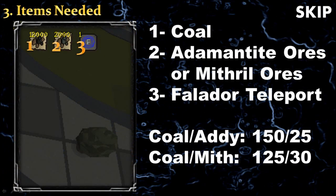For this method you will need a ton of coal and either adamant ore or mithril ores depending on the type of sword you are making. You will also need a Falador teleport. You will need 150 coal for every 25 adamant ores, or 125 coal for every 30 mithril ores.